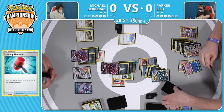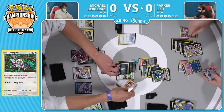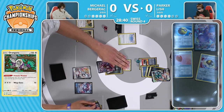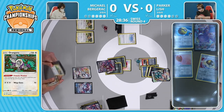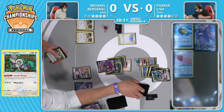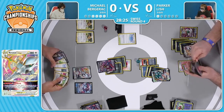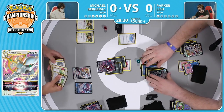That big Crushing Hammer getting rid of that Double Turbo Energy on the Arceus V Star - that means Michael, if he wants to attack, will have to attack with that other Malamar V Max, and that's just a no-go. That gets knocked out with that other Arceus V Star on the bench, and you're going down to Game 2. You wanted that Double Turbo on the Arceus V Star so you can pull it out, put that third energy down, have an additional attacker. With the Air Balloon, Michael can just send it up to the active and think about what the line is going to be.